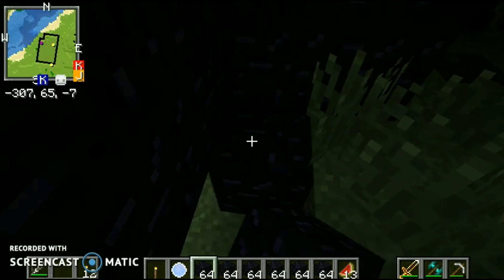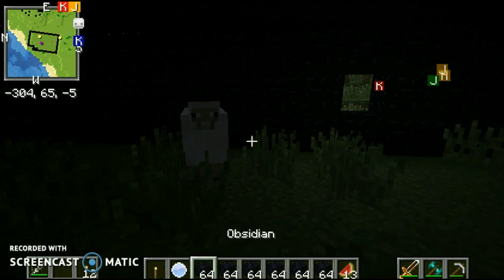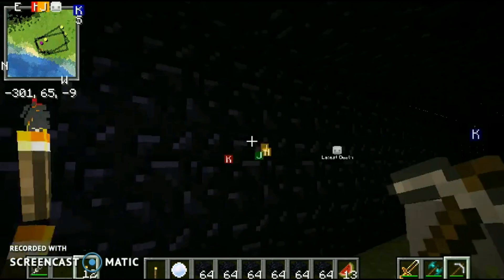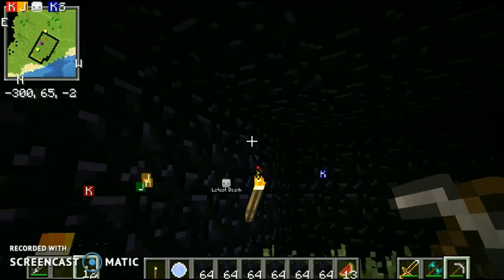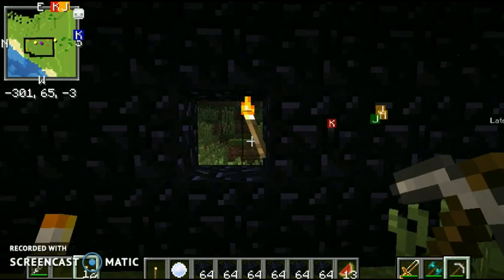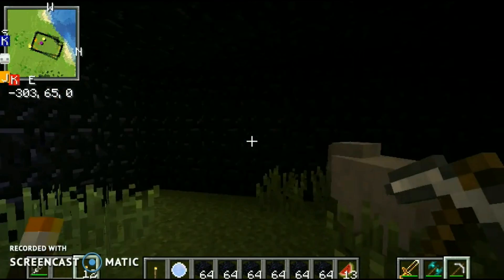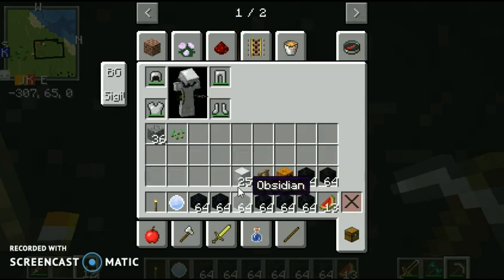Let's make an entrance right here — we're doing a door. He can't get out there. Let's just put some lighting in here.